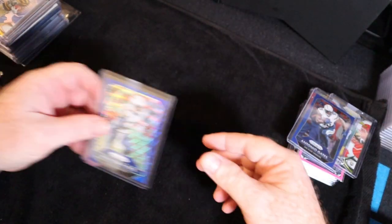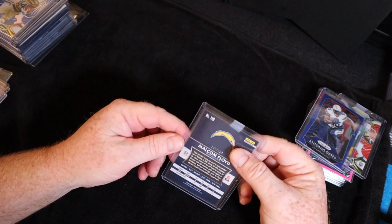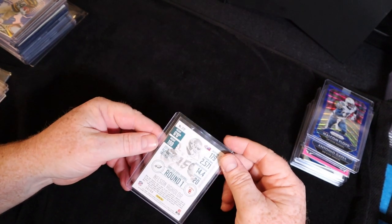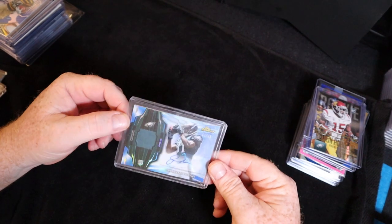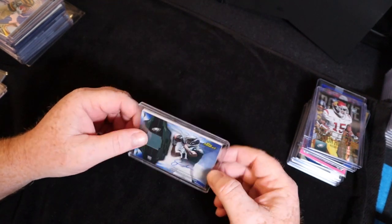One of the hall of famers in here — Antonio Gates blue prism, 2015 Prism, not numbered but still nice. This one is Malcolm Floyd blue wave prism 2015, numbered to 150. Nelson Aguilar short print Prestige rookie, numbered to 50. You see what I mean — not stars, but some of these guys are going to have people that collect them. Jordan Matthews RPA numbered to 299.